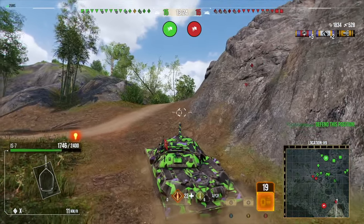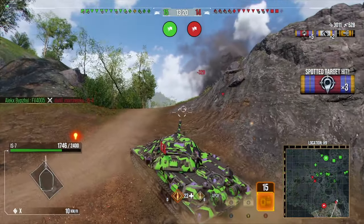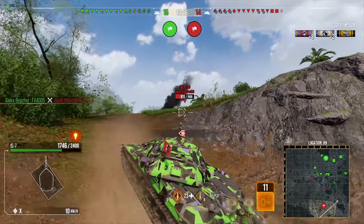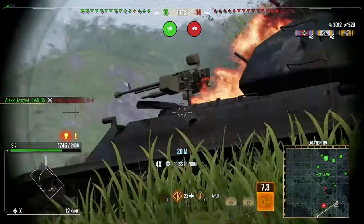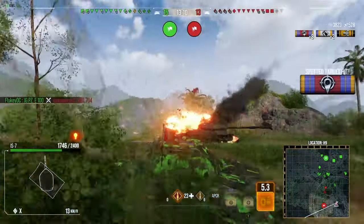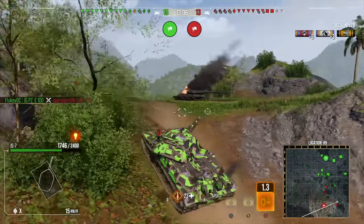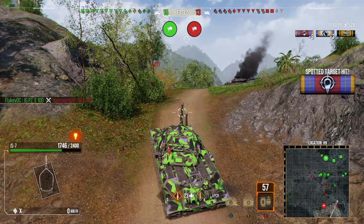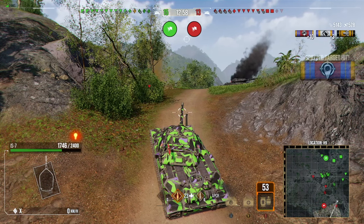I'm going to be the only tank detecting all these tanks right now, so all of the assistance goes directly to me since there's no one else there. I've been very aggressive, but I felt like the enemy team just left this flank unprotected. If they're going to do that, I'll take advantage and keep everyone spotted so they're not able to do damage - they're just going to have to hide from our friendly team.